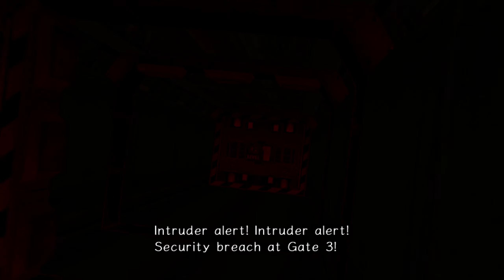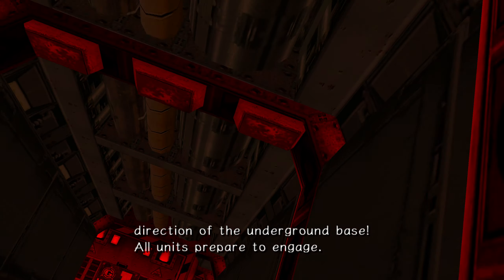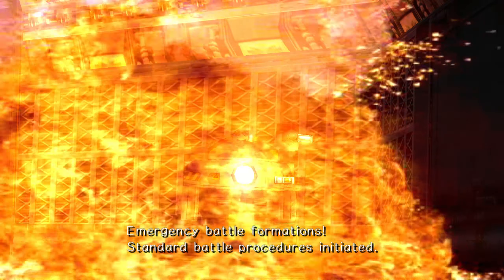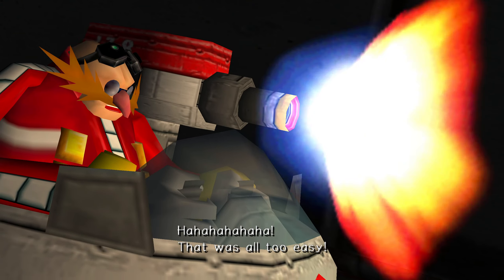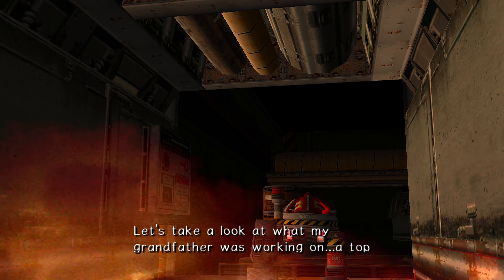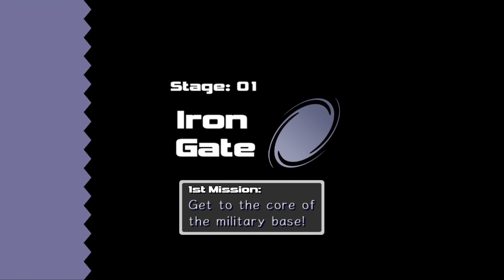Intruder alert. Intruder alert. Security breach at gate 3. Intruder has been located in the north quadrant and is moving in the direction of the underground base. All units prepare to engage. Emergency battle formations. Standard battle procedures initiated. Locate and stop the intruder from entering the security area. This is not a drill. Let's take a look at what my grandfather was working on — a top-secret military weapon. The military shut down the research because they feared it.